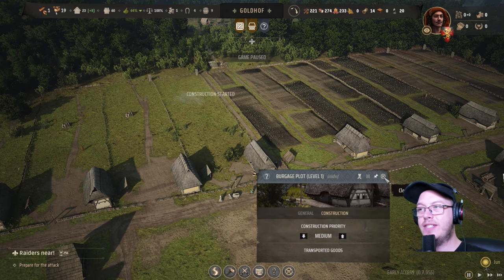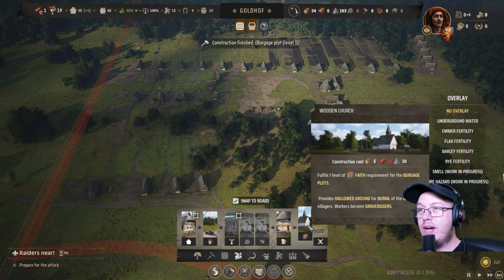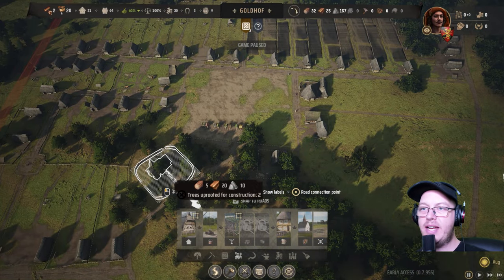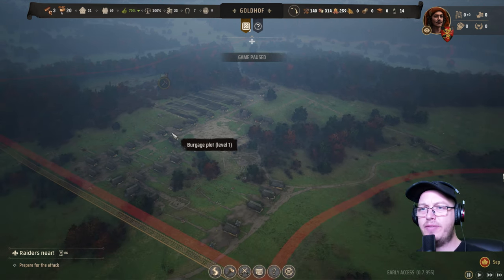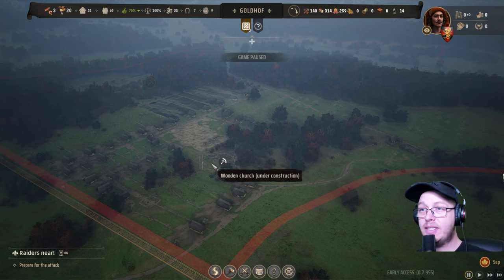Yes, our first goat upgrade — I like it! The church requires planks; we're making planks right now and we've got enough planks for our church, so we're putting it in here. We've expanded this area with houses for burgage plots.